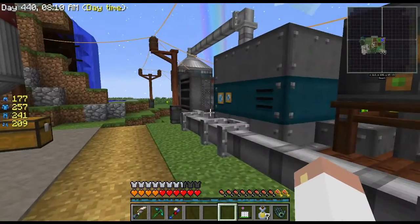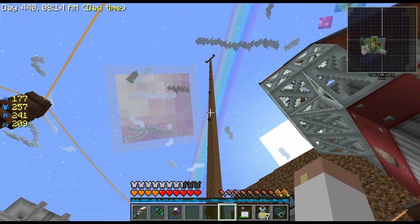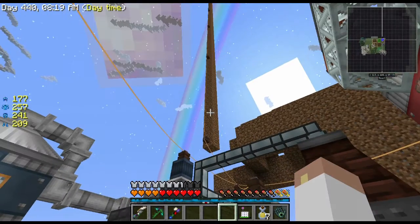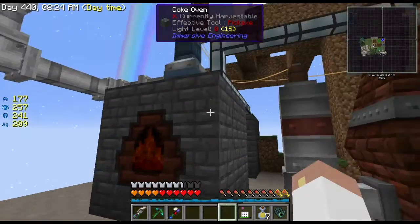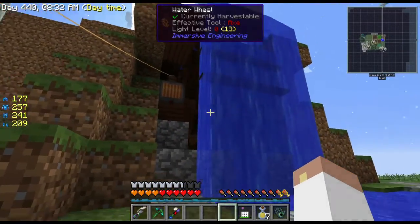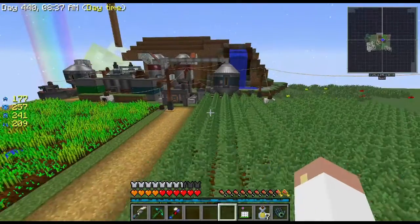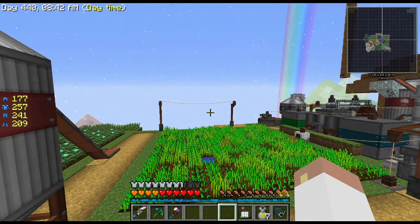I've got a couple different power options. I've still got the hideous tower of dirt giving me some power, and I built a water mill over here for extra power. That kind of gave me the idea to enclose this entire corner and make it look like we're in a little ravine or valley.